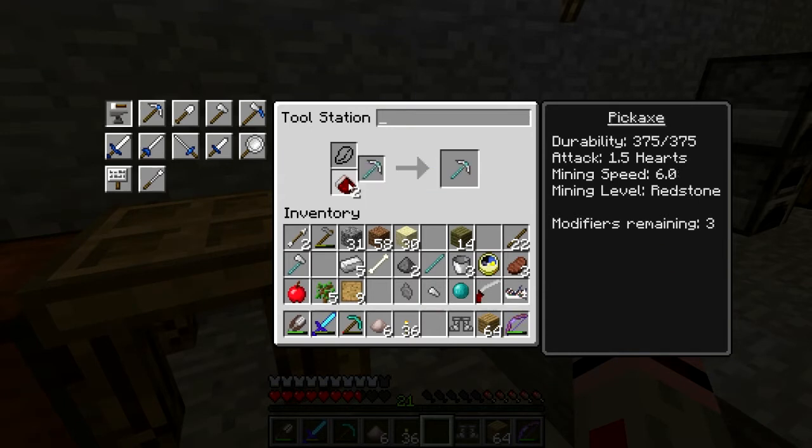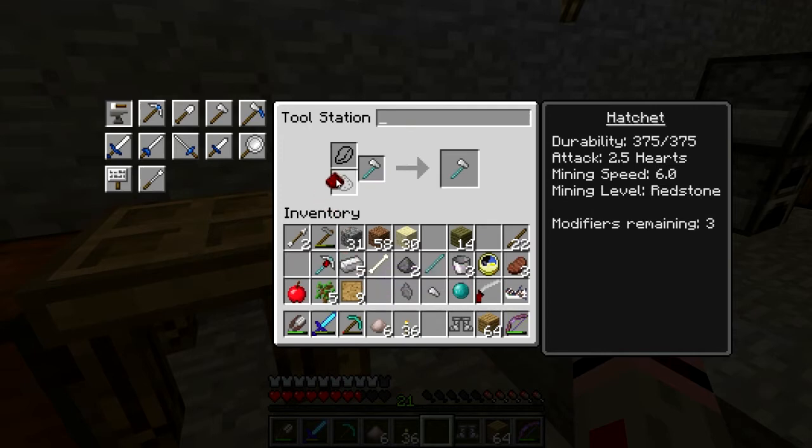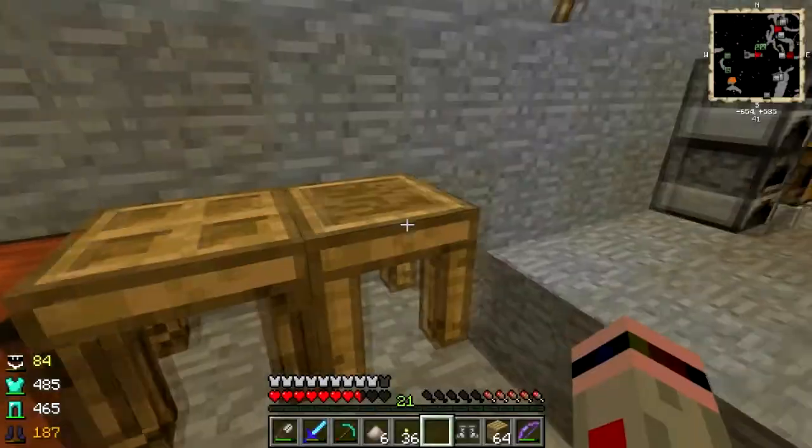Redstone will make it go faster. I could add more redstone - it's kinda like the Efficiency enchantment. I'll come back and put some more on later.